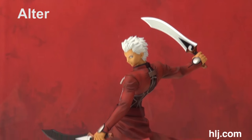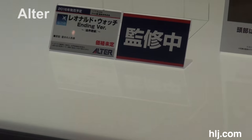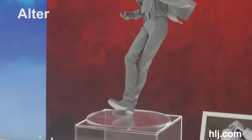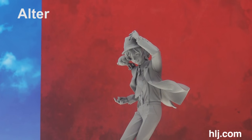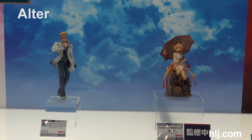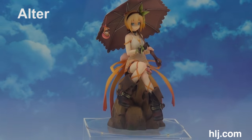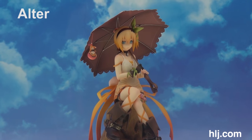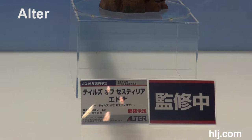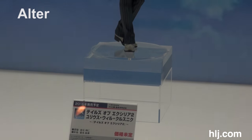Here's Alter's Archer from Fate Stay Night, who recently released. Over here we're looking at their Leonardo Watch figure from Blood Blockade Battlefront — for the first time in his snazzy suit from the ending credit song. I've been waiting a while for this figure and I can't wait to pre-order it. This is Edna from Tales of Zestiria — the game that released in 2015 — and she's gorgeous. I love the umbrella and the little mascot hanging off of it.